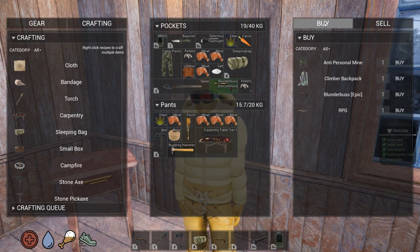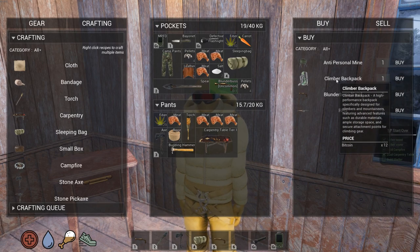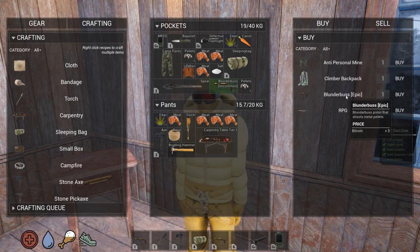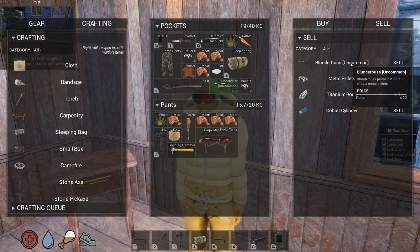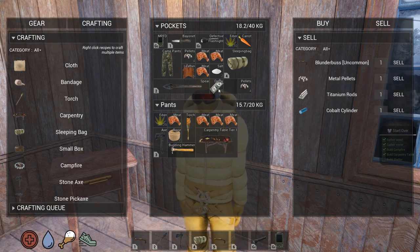Anti-personal mine. A climber backpack. 12 Bitcoins — oh, that seems extremely high. Blunderbuss, three Bitcoins. And an RPG of course — everybody will want that. Now, will he buy a blunderbuss? Oh, 20 bucks. Sell. Oh, there's my money — I sold my blunderbuss.